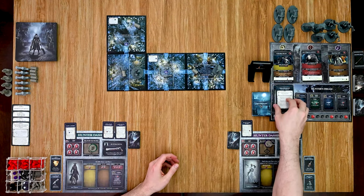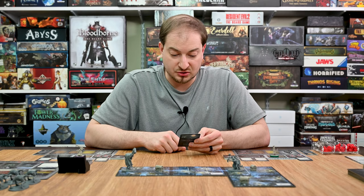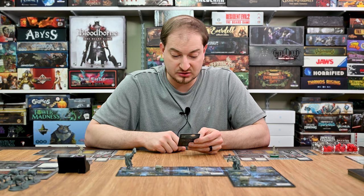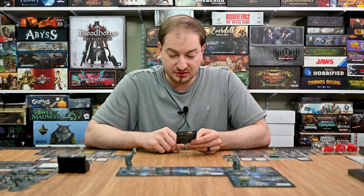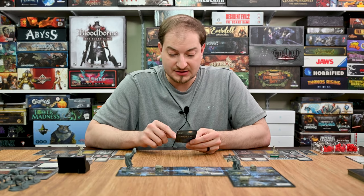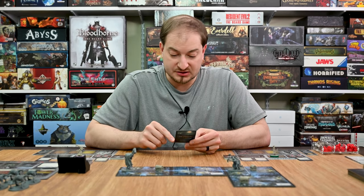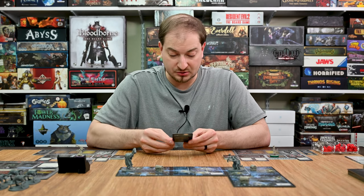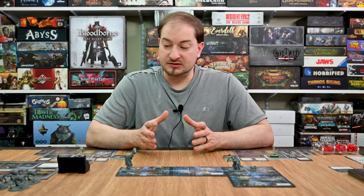From there we populate the board — I place a couple of consumable chests, a huntsman's minion, and a mob. Then I reveal the start of the hunt card, card 18: 'The Source of the Scourge.' We've taken first steps towards cleansing Central Yharnam of the scourge infestation, but our efforts have not gone unnoticed. During their turn, hunters may discard one consumable to spawn one scourge beast in their space. Each time you slay a scourge beast, you gain a corpse token.